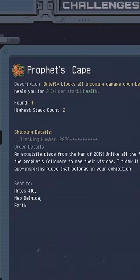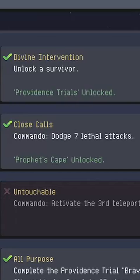How to unlock the Prophet's Cape in Risk of Rain Returns, quickly and easily. To unlock it, you will need to dodge 7 lethal hits with Commando.